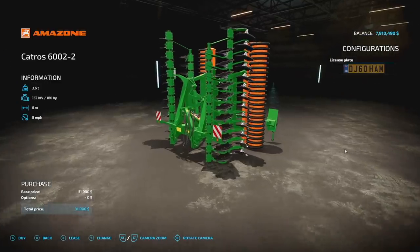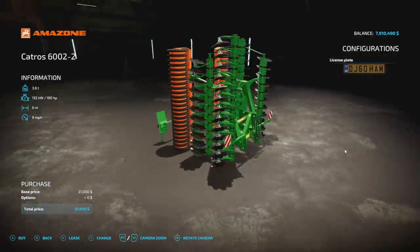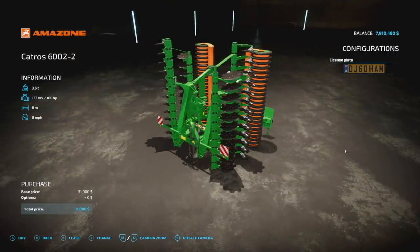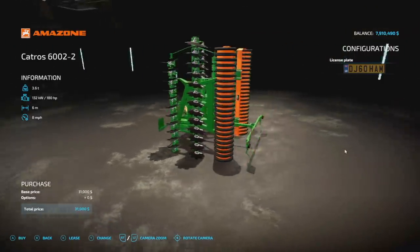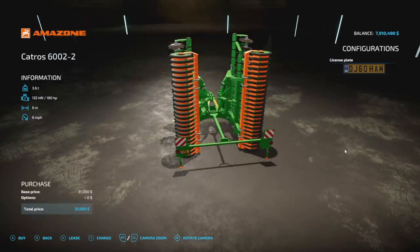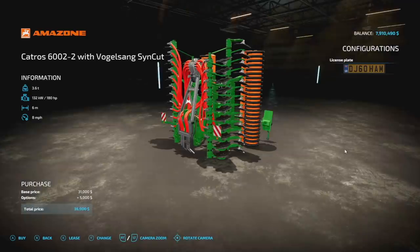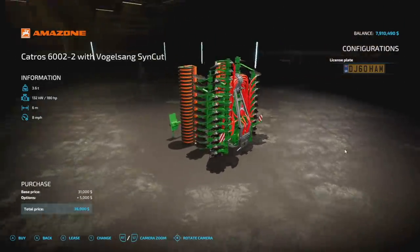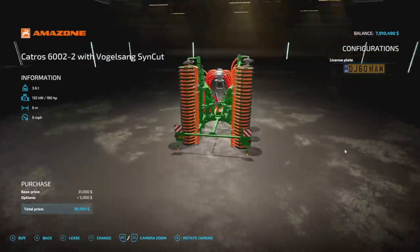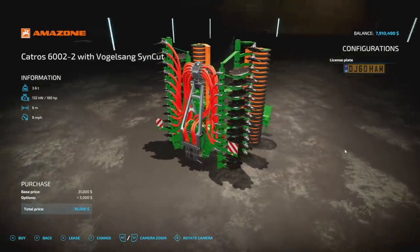One of my favorite disc harrows from Farming Simulator 17 is here again: the Ems Catros 6002. It's a disc harrow — 3.6 ton weight, 180 horsepower, 6 meters at 8 miles per hour, five slots, no customization. There's also a second version designed for running on the back of slurry tanks — same specs, but you get the disc harrow action and can inject slurry at the same time. That's pretty sweet.